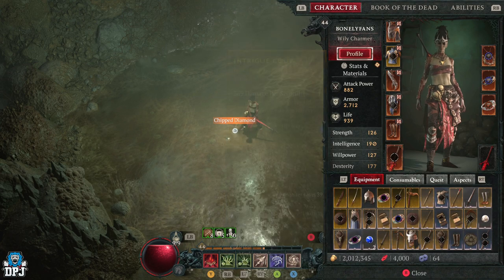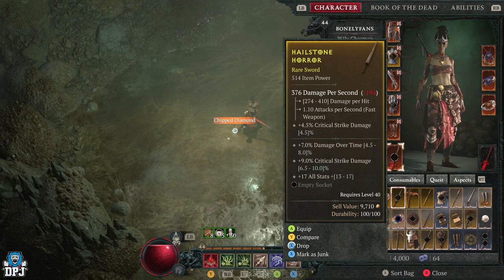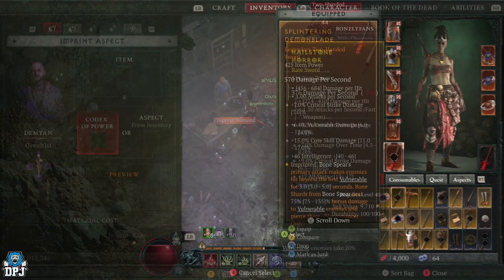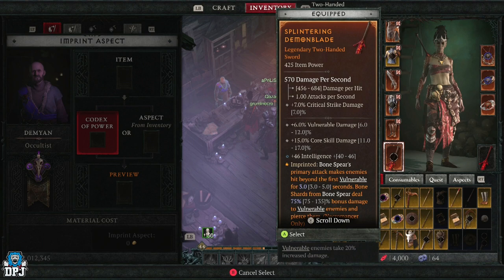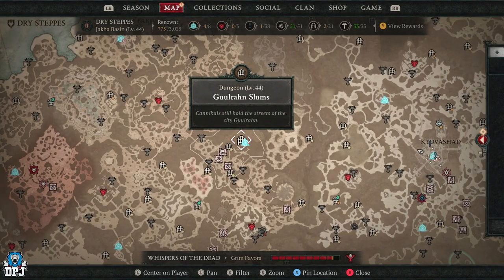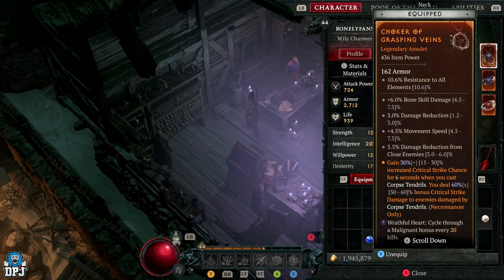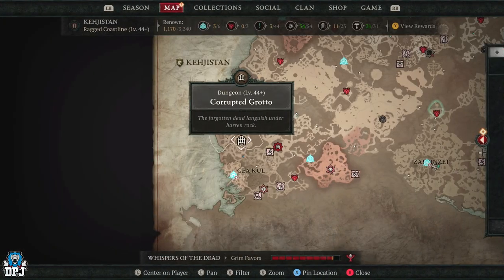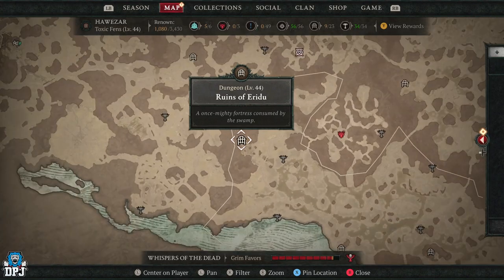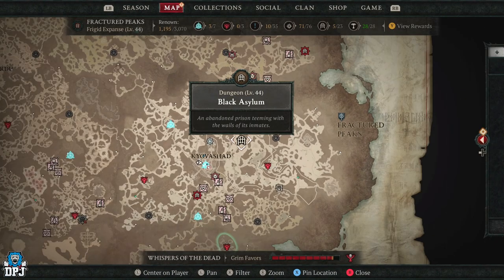I've been using this gear since around level 20 to 25 and haven't changed anything, including the weapon. The aspects on my gear are: the primary two-handed weapon uses a codex from the Guuruan Slums dungeon — an absolute must. The amulet uses a codex from the Corrupted Grotto dungeon. The first ring uses the increased sacrifice bonuses codex from the Ruins of Eridu dungeon. The second ring can use Critical Strikes with Bone skills increasing essence regeneration, rewarded from the Black Asylum dungeon.